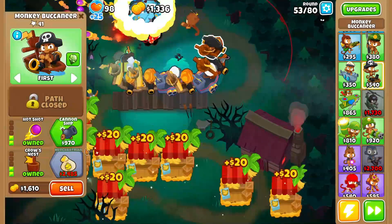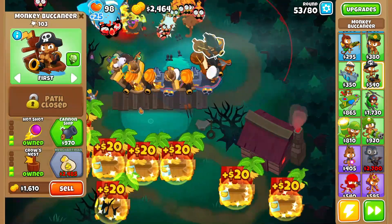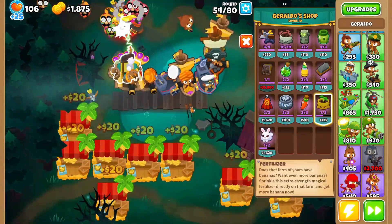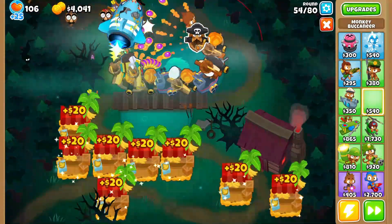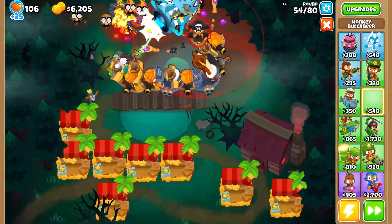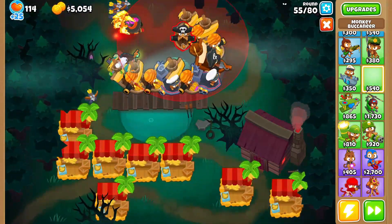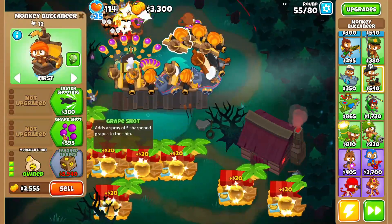We just need Merchantman and a lot of money. We don't have Quincy, which is kind of sad — we could always sell Giraldo but I don't want to do that. We're just gonna put down a lot of Merchantman and hopefully we don't die because this defense should be pretty good. I might have to get grip shot on each of these Merchantman so they can be helpful.